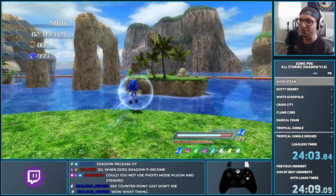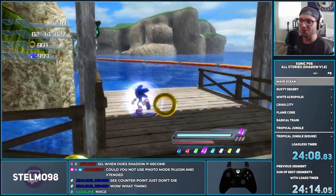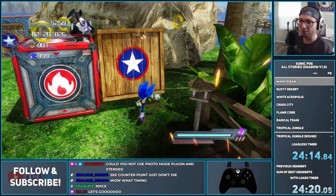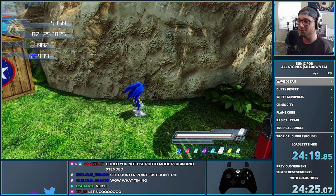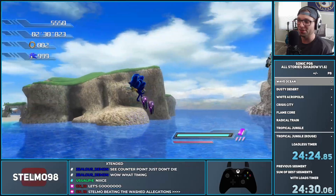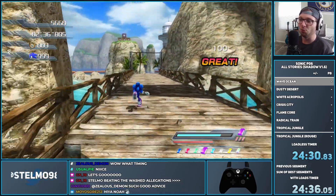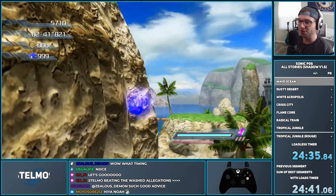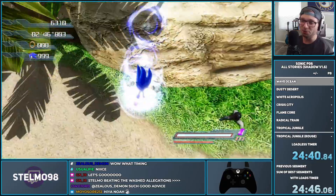We go through Tails's section but with Sonic, using the gems to keep going. I did a Blue Gem high jump, three Purple Gems, and then in the Shadow Release the White Gem has a glitch where if you do a bounce attack and then White Gem, you keep getting jump dashes until you run out of meter — then I did a double homing attack to finish off and get four homing attacks total, which is kind of crazy.